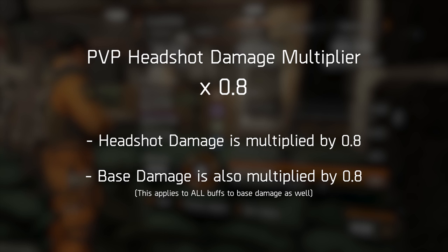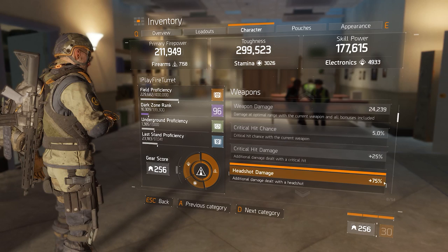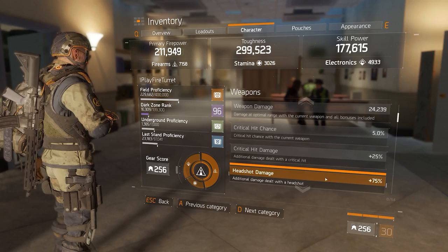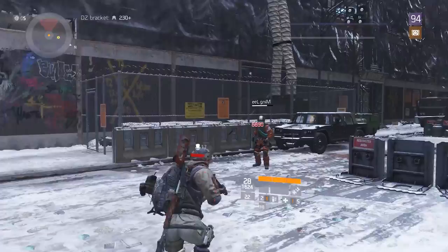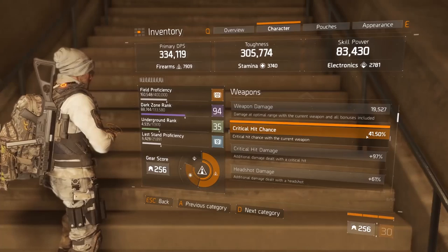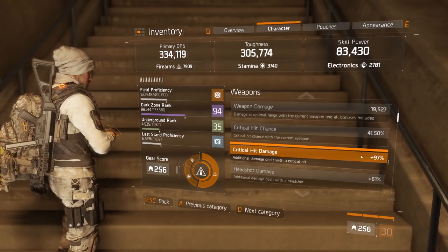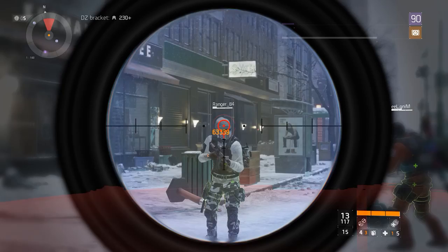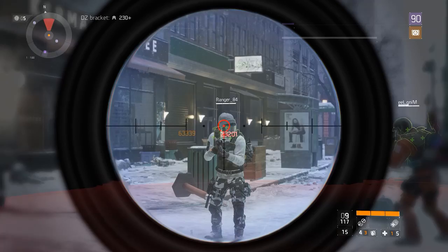But this multiplier isn't the whole picture. When you land a headshot in PvP, it isn't just the headshot damage that is reduced — the base damage of the weapon is also reduced by that 0.8 multiplier. So in theory, if you had a weapon with 0% extra headshot damage, your bullets would actually do less damage on the head than on the body. In practice this rarely happens since all weapons come with base headshot damage — SMGs have 50%, assault rifles have 75% — but that base damage reduction is still a pitfall.